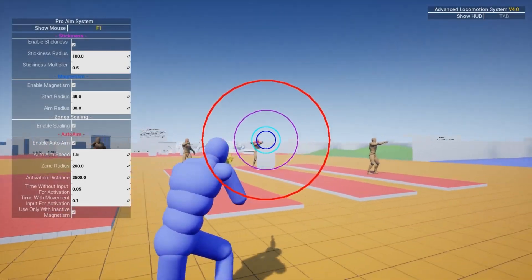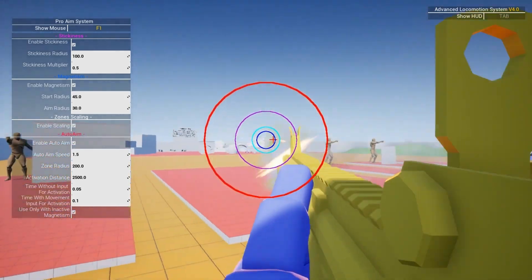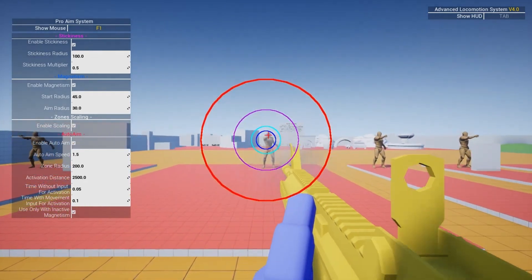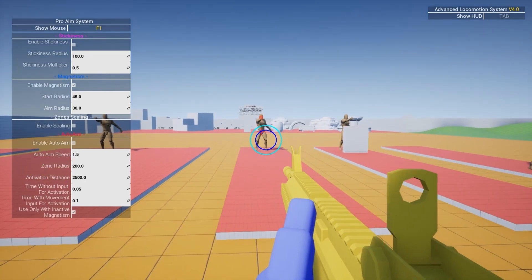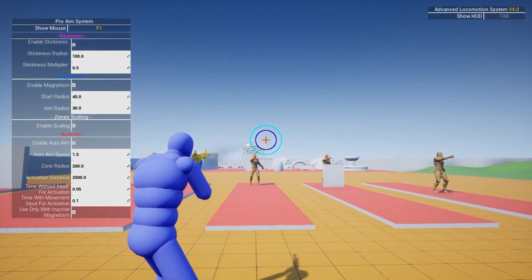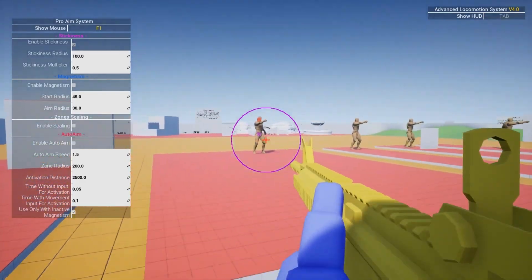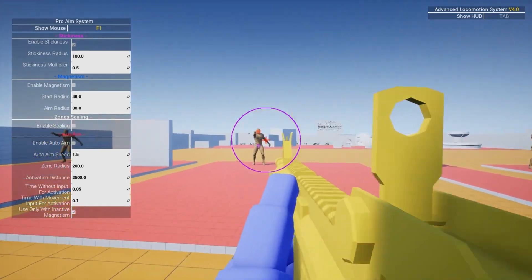Next is the Pro Aim Assist, based on systems used in most AAA shooter games to provide comfortable shooting for users on consoles, PC, and mobile. It contains four subsystems with many customizable parameters. You can use C++ or Blueprints, it's easy to set up on any actor, and aim zones are based on mesh sockets. The four subsystems are: stickiness — a slight slowdown when aiming at an enemy based on curves; magnetism — bullets are directed into the enemy within the zone; and auto aim — automatic camera movement to a visible target zone with customizable parameters and zones scaling based on distance. The personal license is normally £63 but 50% off at £31, and the professional is £316 on sale for £158.